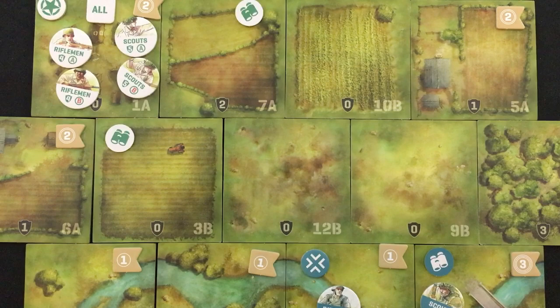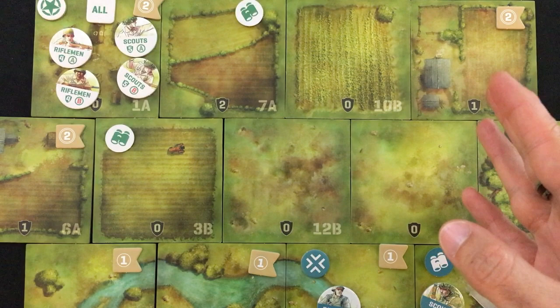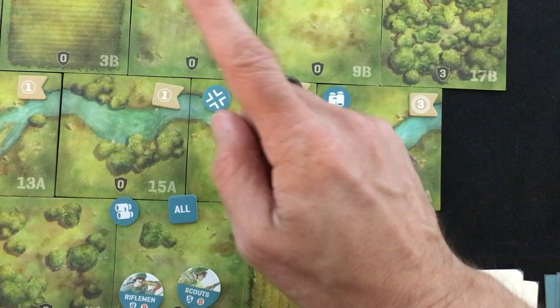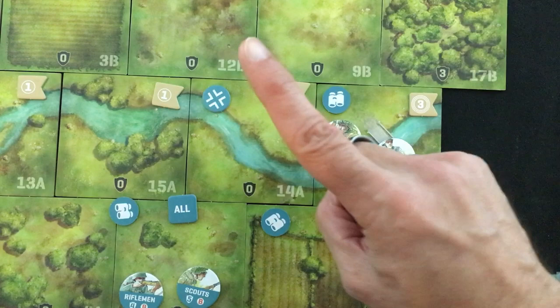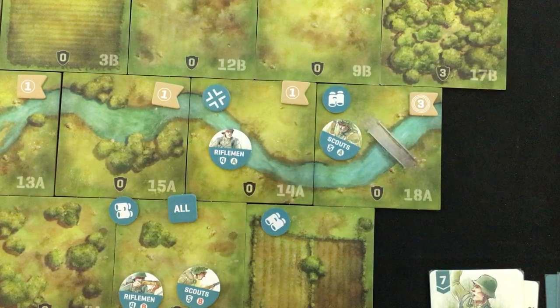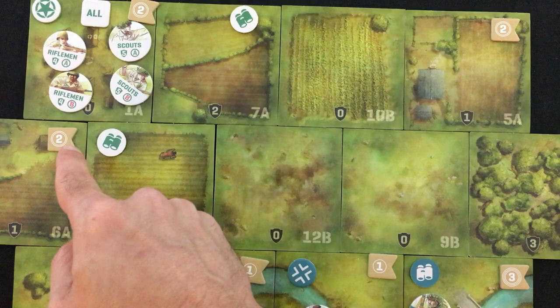To figure out which objective the rifleman wants to move towards, I have a formula: take the victory point value of the tile, subtract the distance from the rifleman, then if the objective is enemy controlled and at least one enemy unit could move there with a single action, subtract one. If it's enemy controlled and there's an enemy sitting on it defending, subtract two. And if they've scouted the tile but don't control it yet, subtract half a point, which basically just affects tiebreakers.